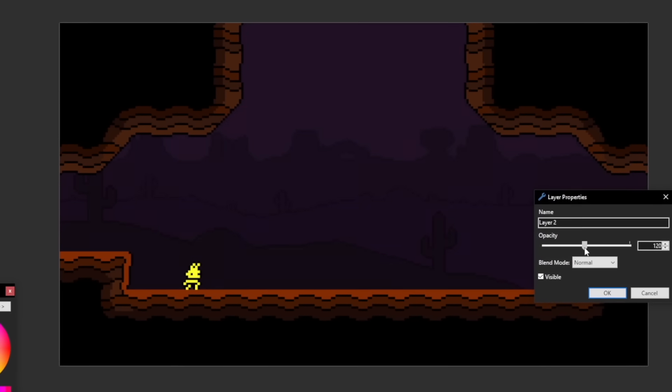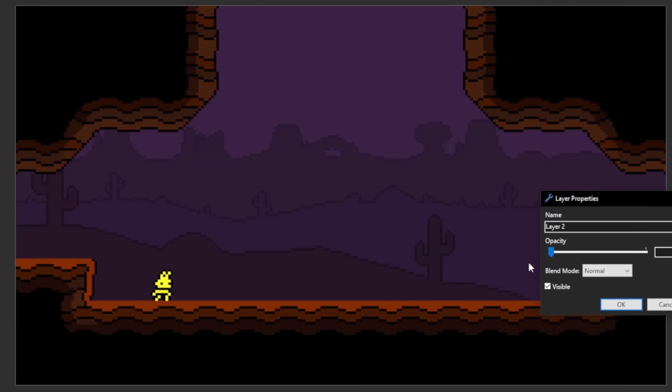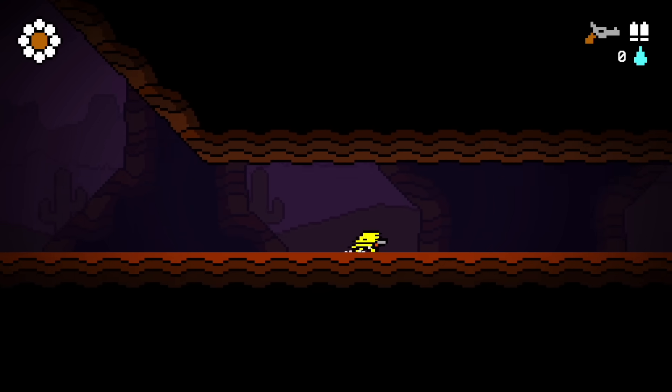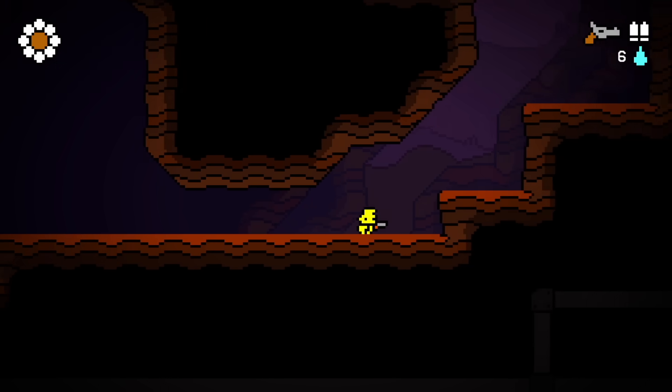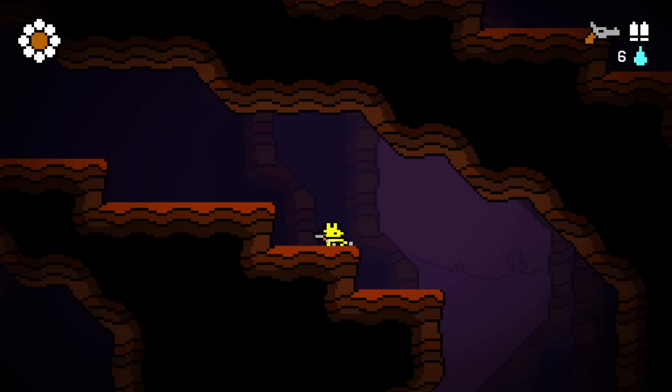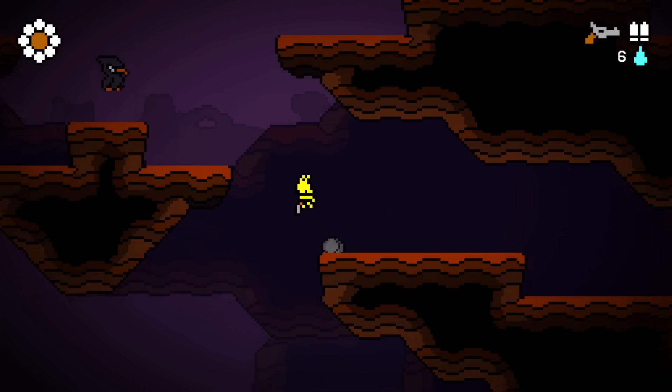After that, I played around with the background. Before it was kind of just black, and there was some parallax, but it was really hard to see. This fix wasn't too hard — all I did was make it more of a purple color so it stood out and you could see it. And then I also added more background tiles, like these cave walls and stuff, that really helps sell the parallax. It just makes the world feel more alive and more 3D, which is really cool. And who knows, I might even come back and push this even more.